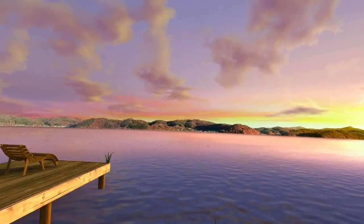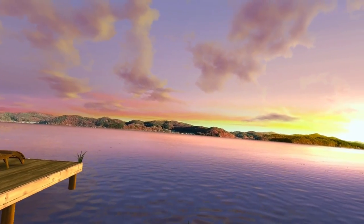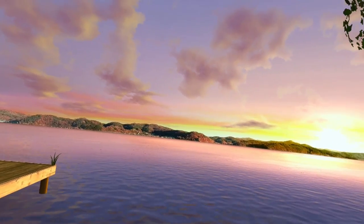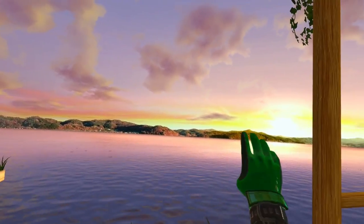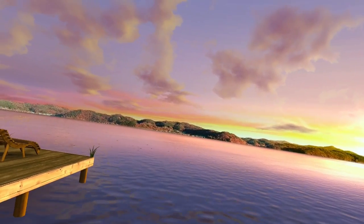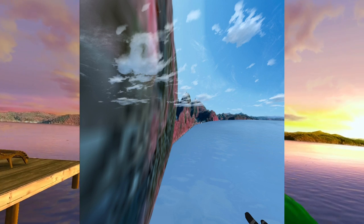First thing you need to know is you cannot drive your boats around. Your boats are just static, and that's because they don't allow you to drive boats. This is a static background — basically it's a picture, so if you was to try to drive your boat closer to it, it would be all disordered and everything else.